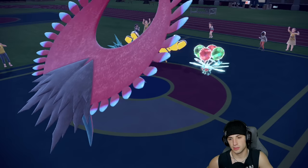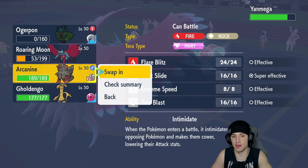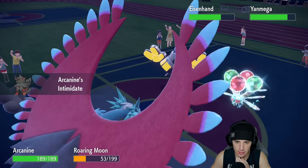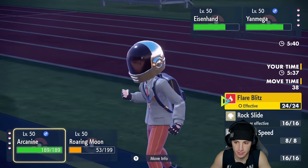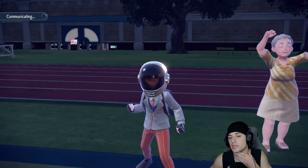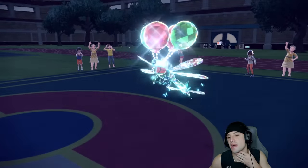Arcanine comes in and Rock Slide could be deployed. Yanmega is at +3 Speed boost and cooking. I consider Rock Slide but choose Flare Blitz instead — it might be better, especially for Grimmsnarl late game since it resists Shadow Ball. I go Knock Off alongside Flare Blitz. The Flare Blitz gets blocked by a Protect though — Sinister late game still worries me.